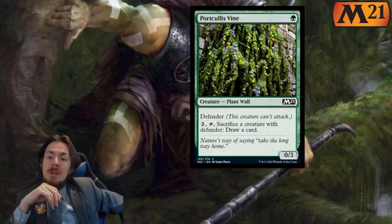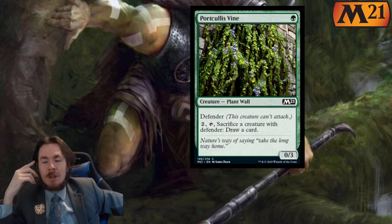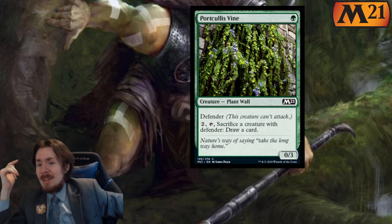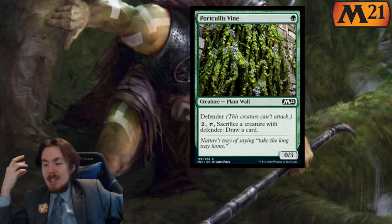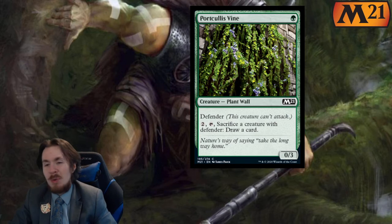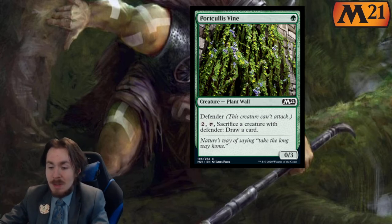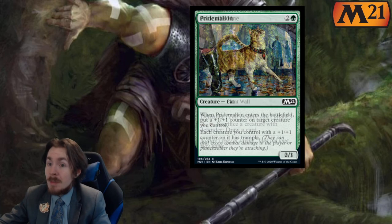Portcullis Vine — 1 mana 0-3 wall with Defender. You can pay 2 and sacrifice it, or sacrifice another Defender, to draw a card. Odds are you're going to be sacrificing this card. Standard 0 out of 5. In limited, like a 1 out of 5 — it can hold off things for a while, and when you've grown tired of it you can throw it away and draw a card. It's not really the plan you want to be on though.